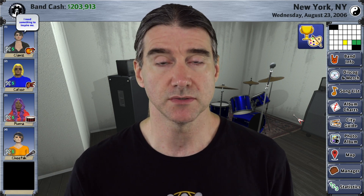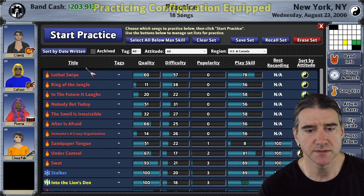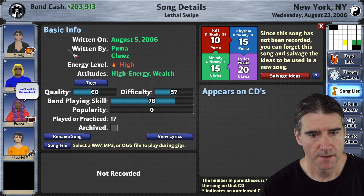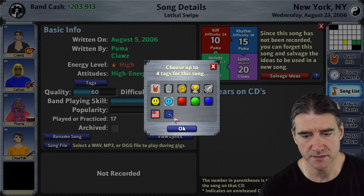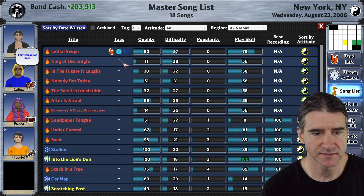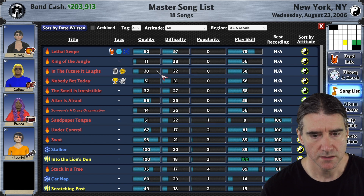You can also see the full list in the game from the version history on the main menu. Starting with the song list — in a previous update I added the ability to add tags. By request, I've now added a tag for the US and Canada region and the European region. And as a new convenience, if you click in the tag area directly on the list, it'll bring up the tag editor right there — super convenient for tagging a lot of songs quickly.